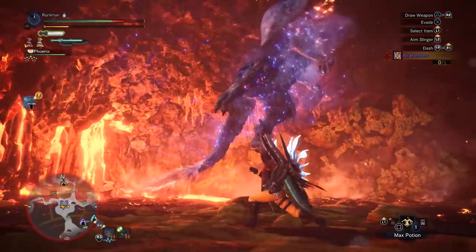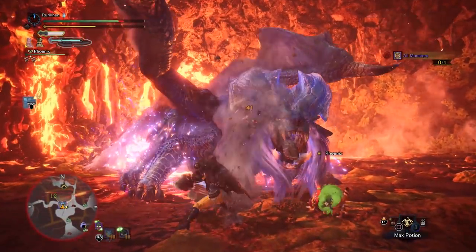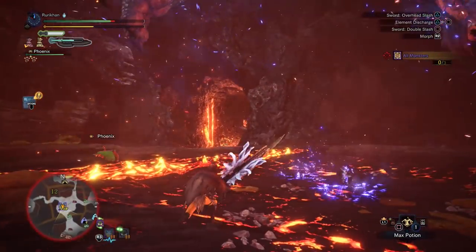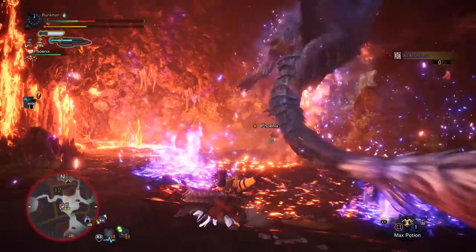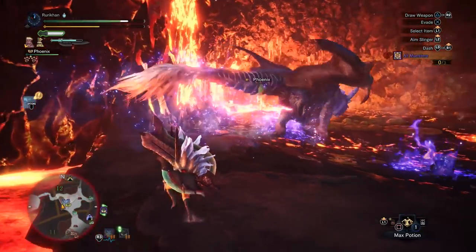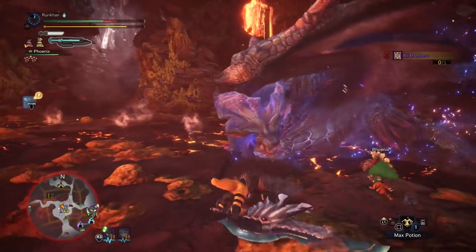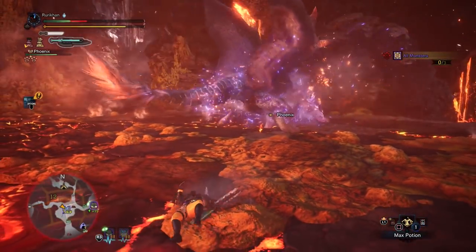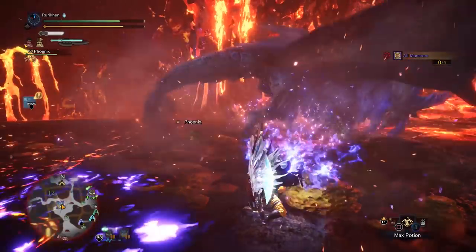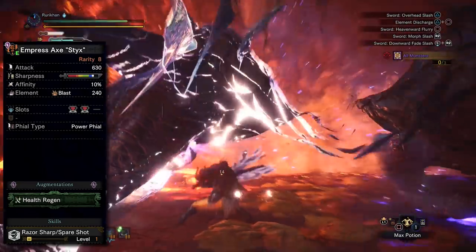This time around we're going for a Switch Axe build. I never really gave it a fair shake after the beta — I played a lot of Switch Axe during beta, then dropped off and went after the Gun Lance and Charge Blade. One of you Iron Breakers on a live stream suggested the Lunastra Switch Axes, so I looked into it and decided to craft the Empress Axe Styx. It has white sharpness, Razor Sharp Spare Shot, and two tier-three decoration slots, which increases build versatility quite a bit. The augmentation we have on it is Health Regen.